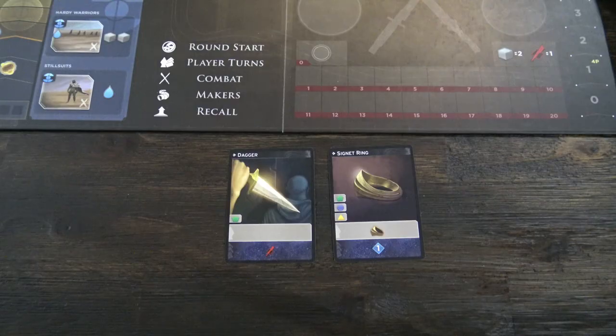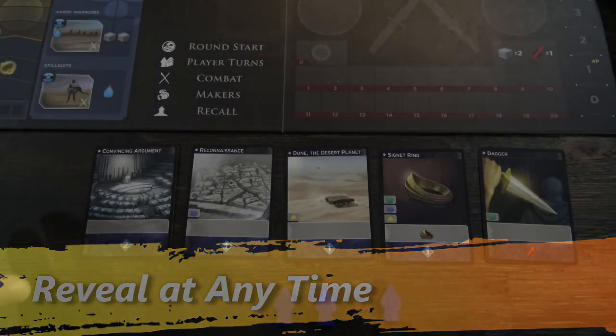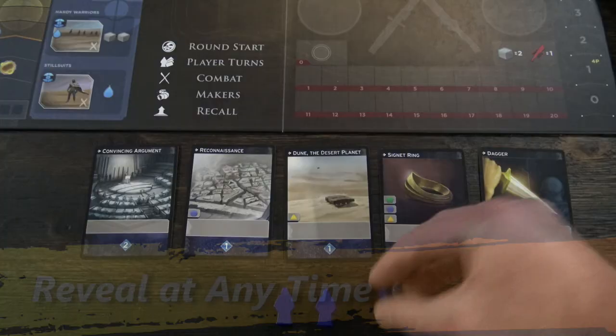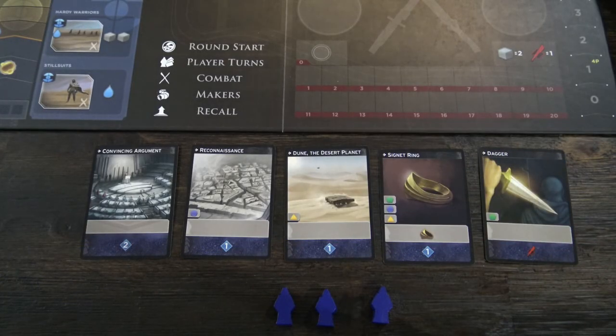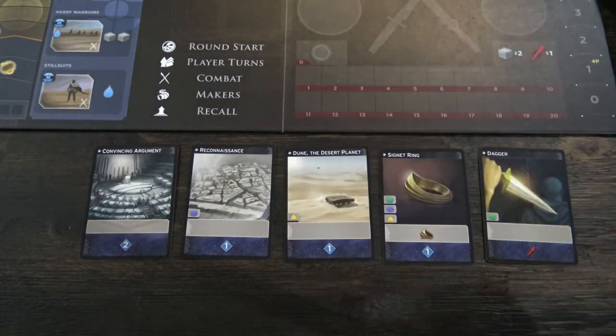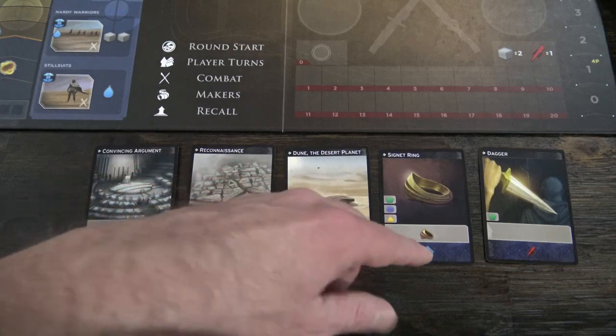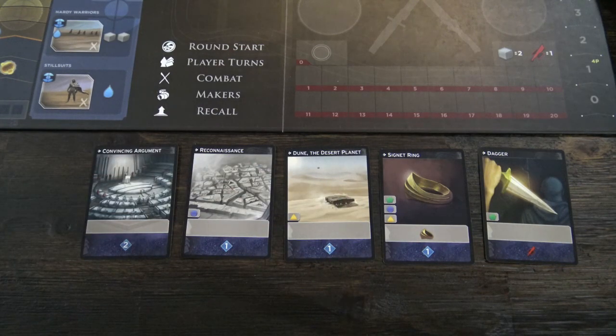These are two strategies: the Swordmaster icon space and the High Council space. One quick note — at any point in time, whether I have two or three agent meeples in the game, I have the ability to do my reveal phase. So let's say there's a really excellent card out on the table. I can completely omit placing my agent meeples onto the board for that turn to simply reveal my hand. In this case, I would have five persuasion points to spend on a pretty nice and expensive card.